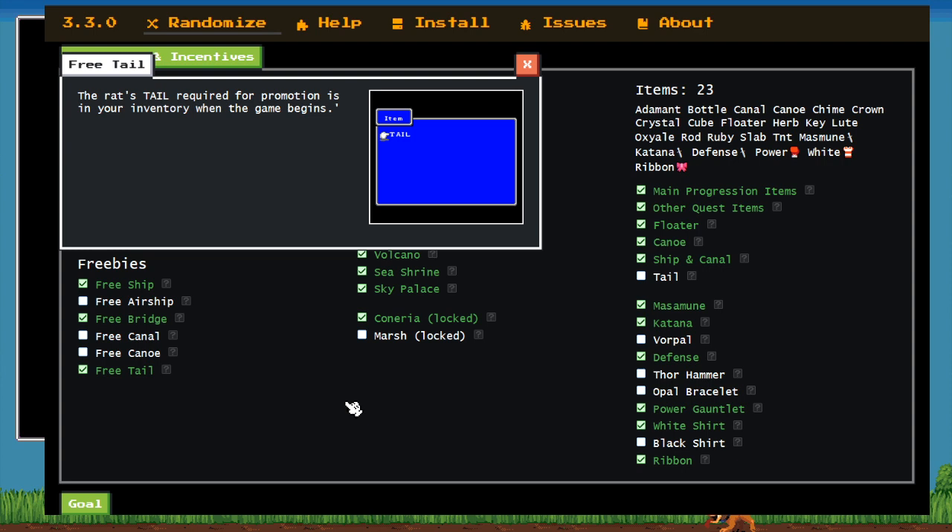The free tail used to be hidden under experimental — thanks to our fantastic devs, it is now right up front and center. The free tail means that as soon as you find Bahamut, you can promote — assuming you're not bringing a black belt. As soon as you find Bahamut, there's no reason not to promote right away, which is always nice.